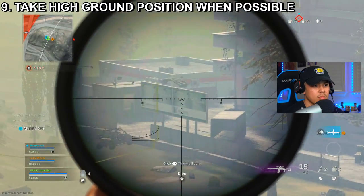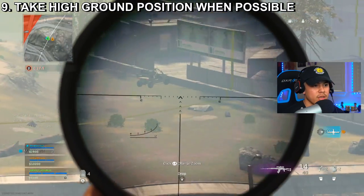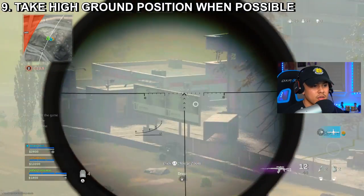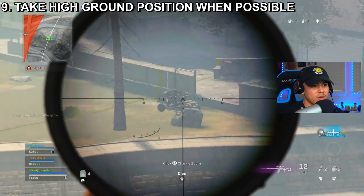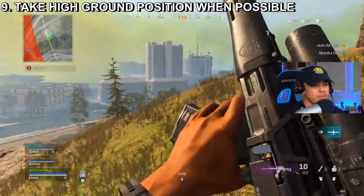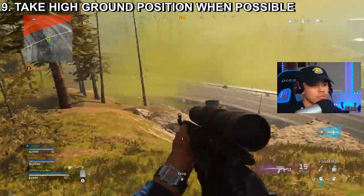Tip number nine: always use cover or take high ground whenever possible. Giving yourself a high ground position provides a bird's eye view of enemies around you while being protected by the height advantage. It makes it a lot harder for opponents to aim in on you when you're on much higher ground than them.